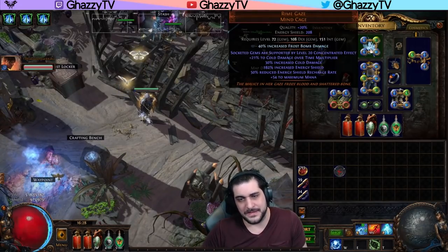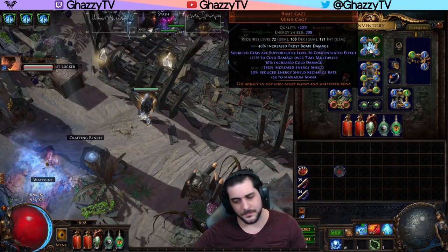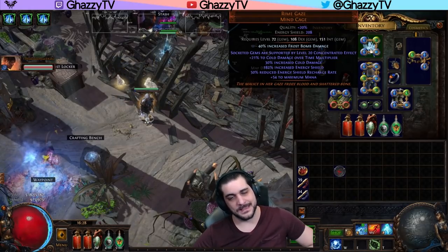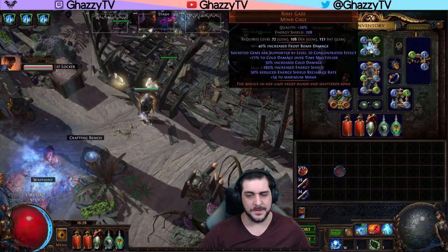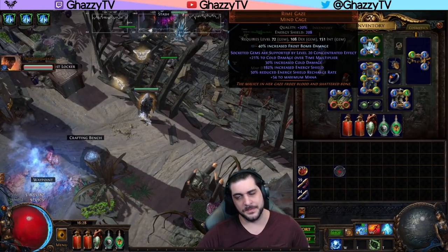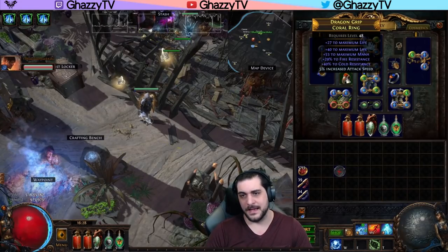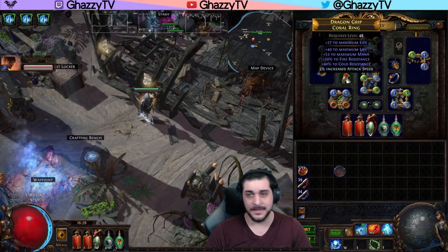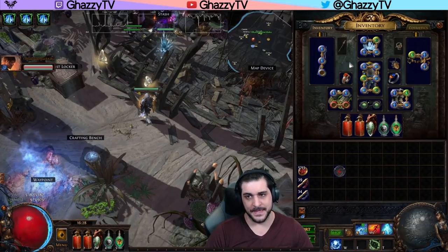The helmet — the best-in-slot piece — would be a Rhyme Gaze. The problem with Rhyme Gaze is that it does bring some issues when it comes to mana reservation, which I'll talk about in the last section of this guide. It gives you cold damage over time multiplier and increased cold damage, but no HP and a little bit of mana. I'll be talking about how you're supposed to handle having a Rhyme Gaze in this setup. The rings — I bench-crafted attack speed to make the trigger faster, don't really need it, but other than that it's just life and resistances, and there are mana rolls on these rings.